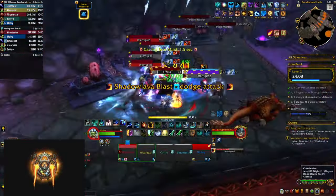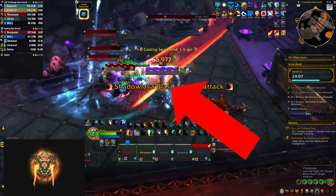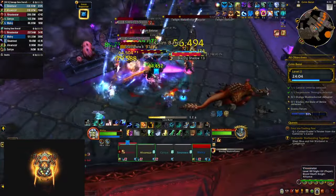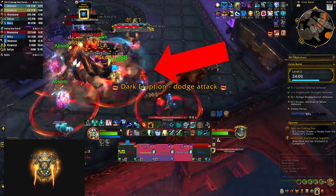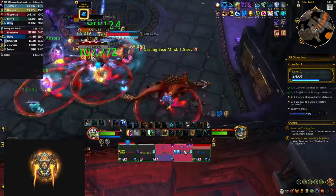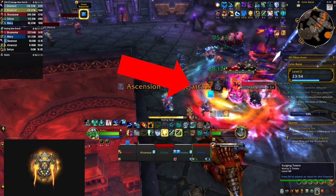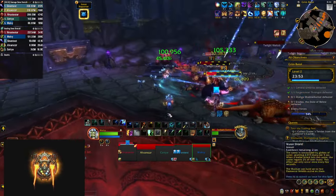The next area introduces lava benders with a huge frontal you need to dodge as it also stuns in addition to dealing damage. They also cast dark eruption, AoE damage to everybody with fiery circles around some players that explode for additional damage, so you need to spread out. They also channel ascension, which pulses AoE damage to everybody and deals even more damage in a small area around them.